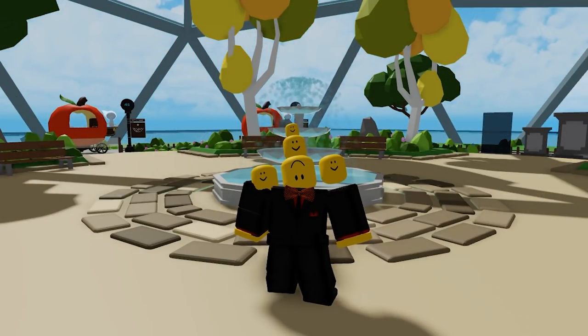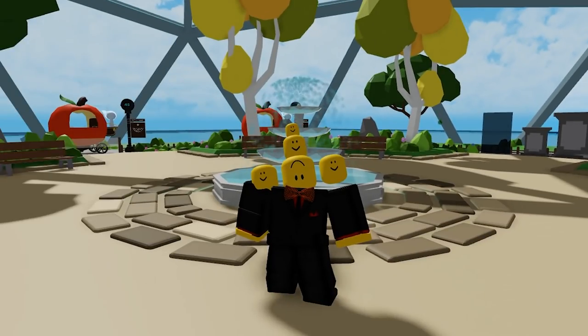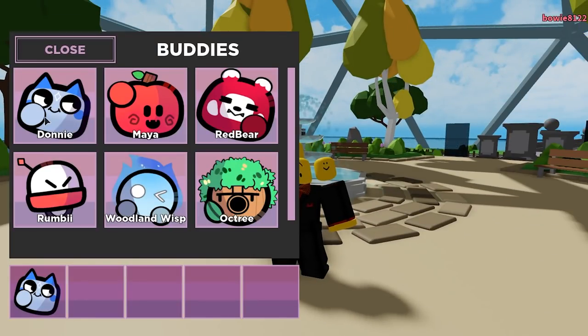Inside the game, the first thing that you will notice is that at the top there is the player list, then at the bottom it shows your active team, and at the left side it shows a menu button to view your buddies. Opening up the menu allows you to equip different buddies to take into battle.